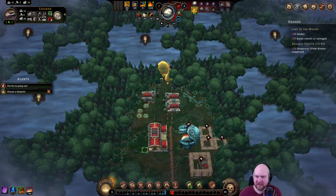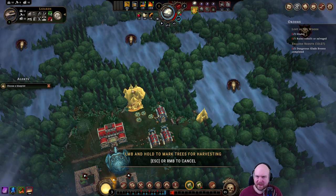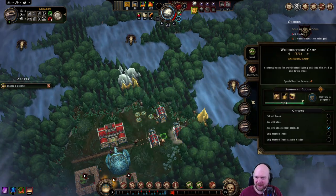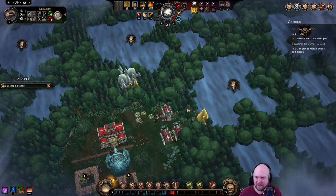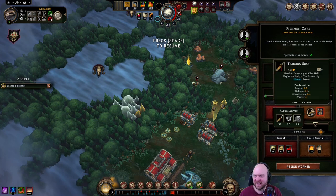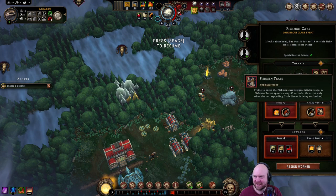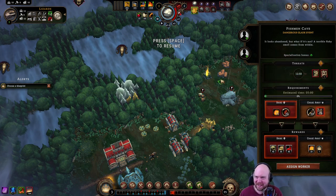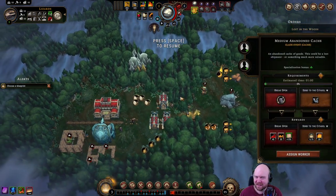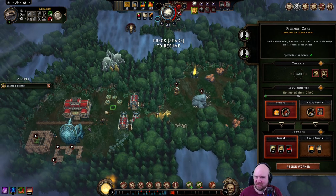We gotta get you back in there. Please get that fire — keep it up. Open this up. Oh good — it's one of these. We can't solve this at all. We gotta find stone. Well shoot, we gotta get a trader up.